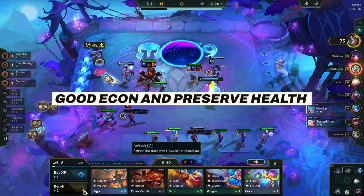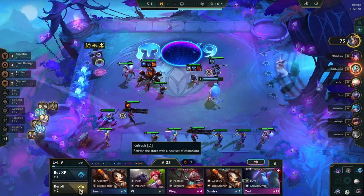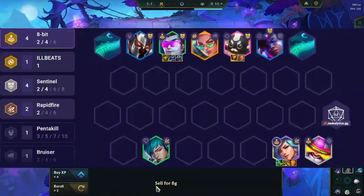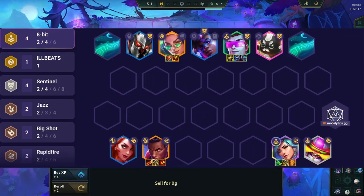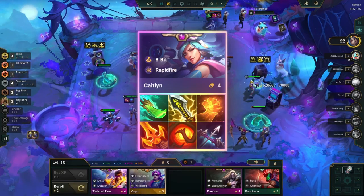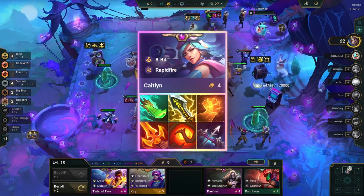For the early game, you can play Corki Headliner and use him as an item carrier for Caitlyn, and start to get stack damage for a higher score. In the mid-game, your priority will be keeping good econ, staying healthy, and fast leveling to 8. Once you reach level 8, you can sell your previous headliner, get a Caitlyn headliner, and give all the items to her. The final board will look like this. You can also add Lucian at level 9 for more damage.